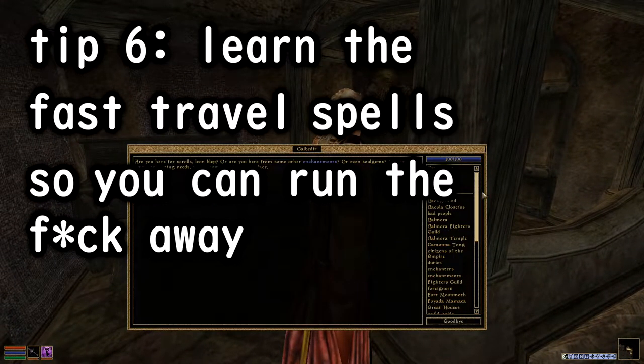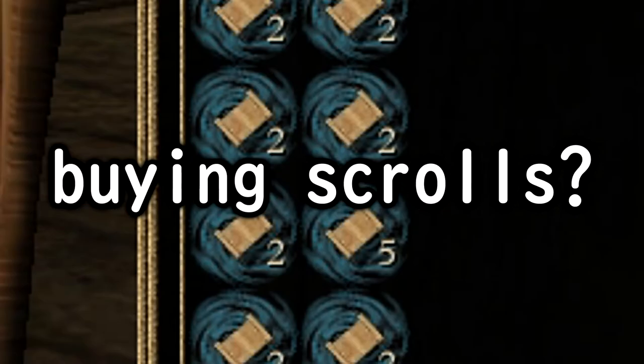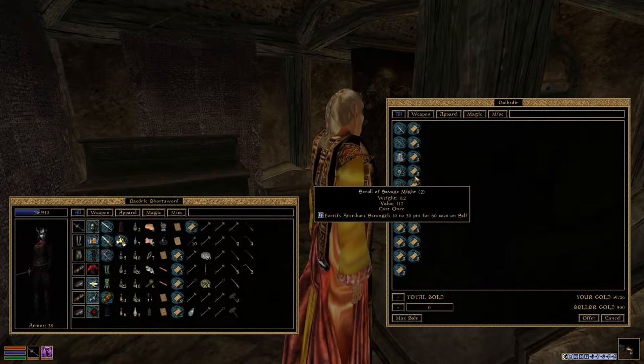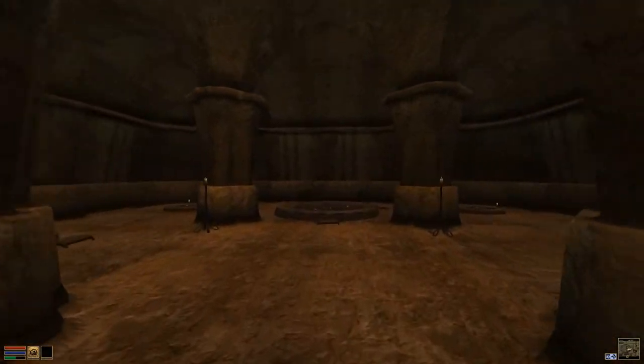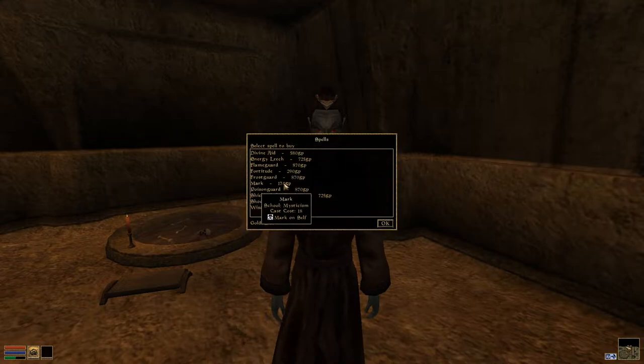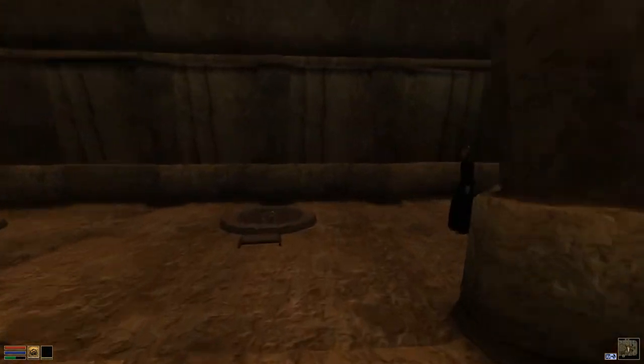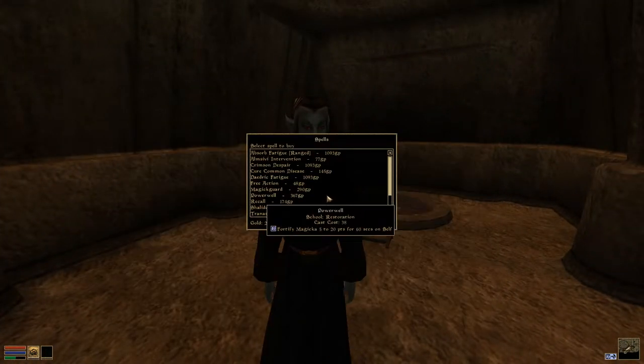6. Learn the fast travel spells so you can run away. Buying scrolls? No. This is small brain behavior. Go to Balmora Temple, go downstairs, and talk to these two people down here. The three spells you're going to want to buy are Almsivi Intervention, Mark, and Recall. Almsivi Intervention teleports you to the nearest temple, and Mark sets a point on the map.